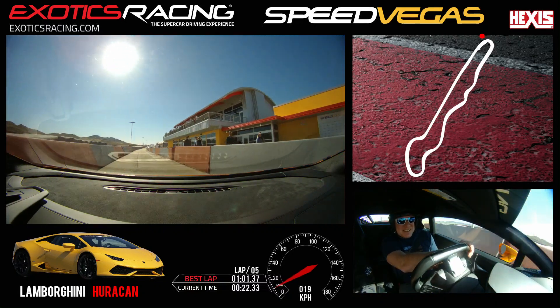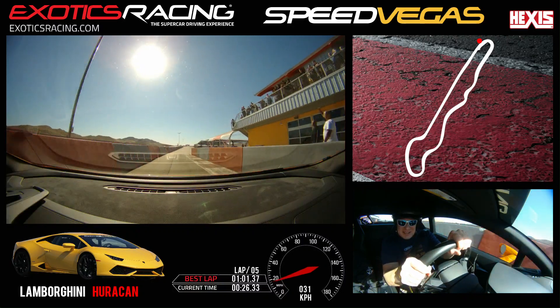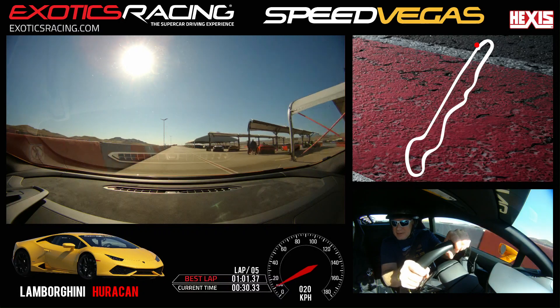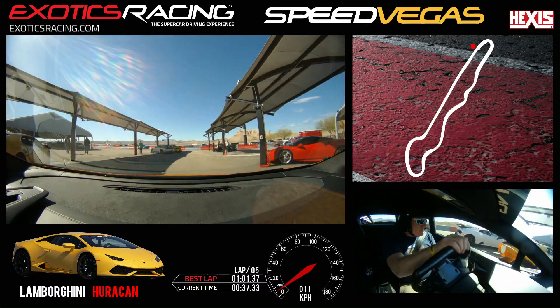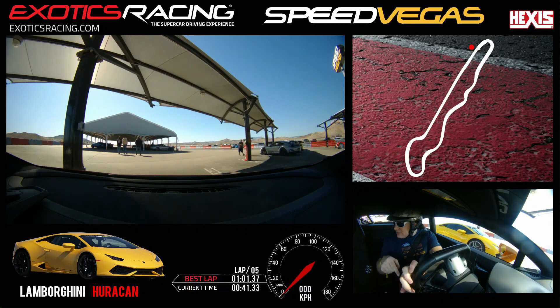The GT3 RS — I mean the GT3 — is definitely way more forgiving than this. As you can see, when you were accelerating it was slowing you down right next to the yellow line. It was restricting you with the traction control — that's why you could feel it. On this car, the other one behaves quite differently. Alright, let's move on to the next one — probably the Corvette.